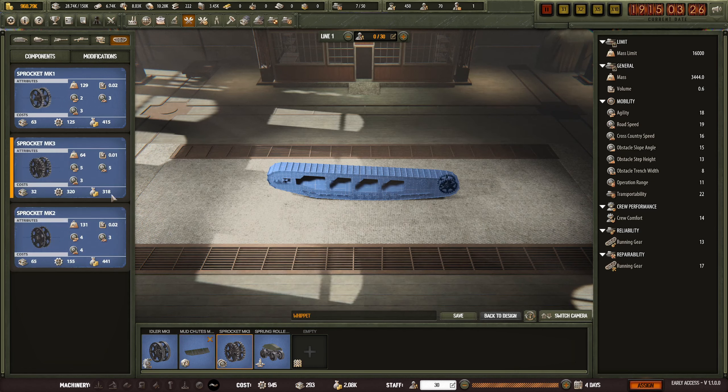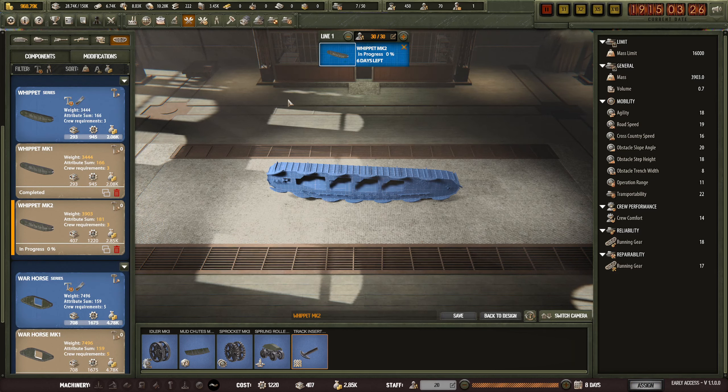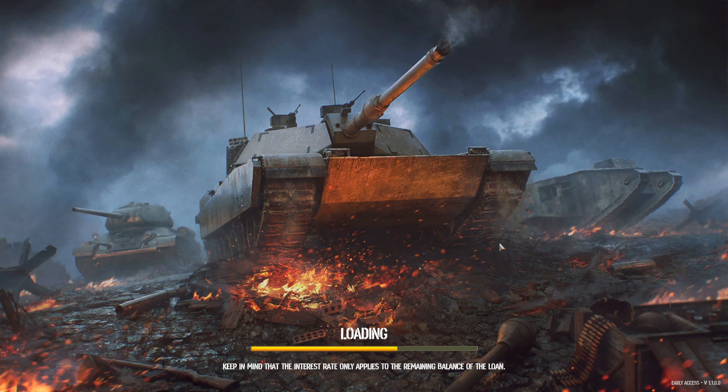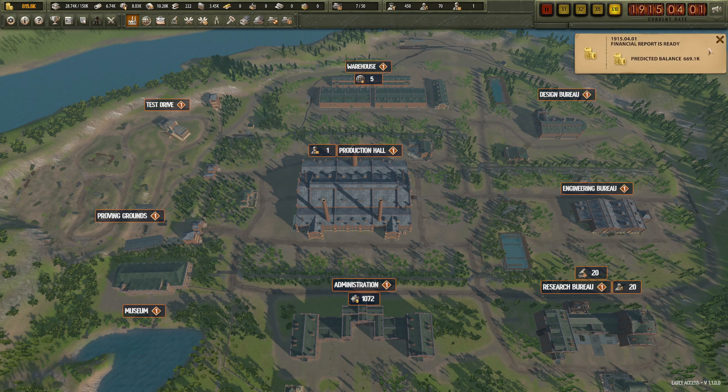Mud shoots standard - Sprocket Mark III is better, not at cross-country speed but everything else is better and it's much lighter. So we'll do more spring rollers - that'll be the Mark Is - and track inserts as well. Whippet Mark II, that's fine. Just keep going - that's the Whippet Mark II done.